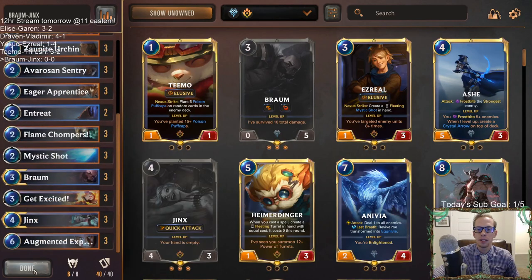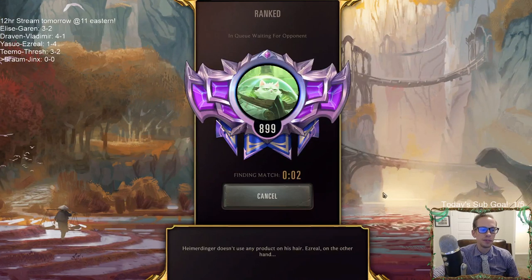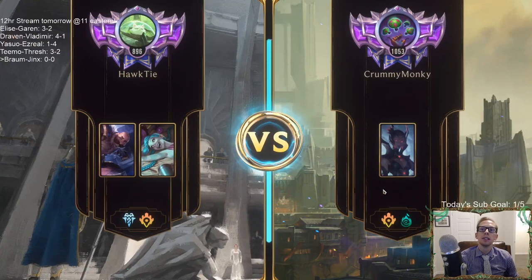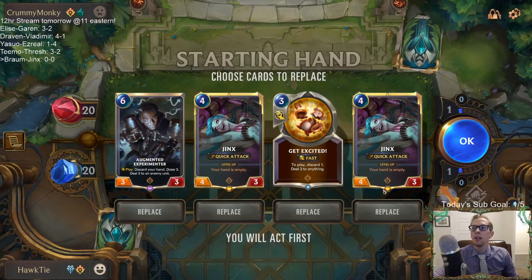Yeah, that's our deck right here, so here we go. If you Counterfeit a Jinx and the Get Excited Jinx on board dies, do they become Jinxes Get Excited? I think they're just Jinxes Get Excited in your deck, and whenever you draw them you'd have to cast them to put a new Jinx in your deck. This is kind of weird - we're playing against a control deck.